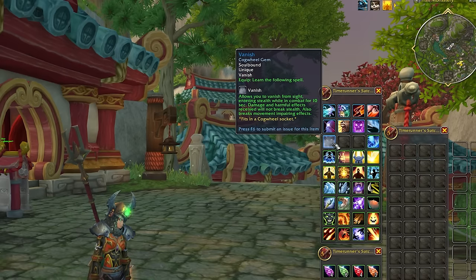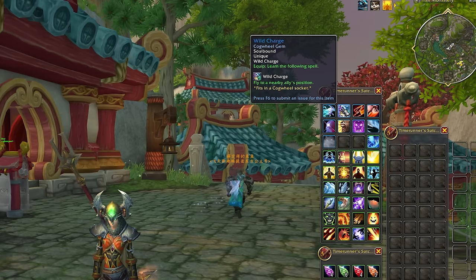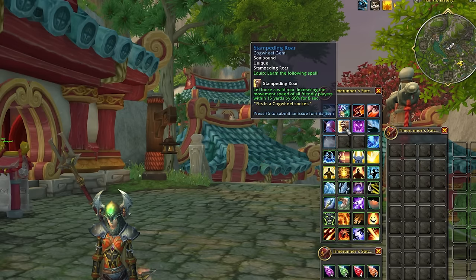Cogwheel gems are a bit different. They seem to provide you with existing utility or mobility spells from other classes and systems, so you can get things like Sprint or Blink on any character, or Stampeding Roar, Vanish, Wild Charge or Heroic Leap. There are a lot of options for this slot as well that will help fill in some utility gaps for certain classes.